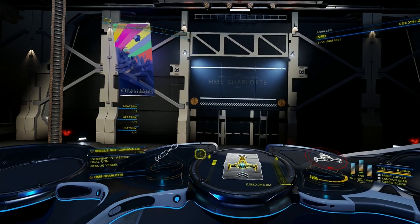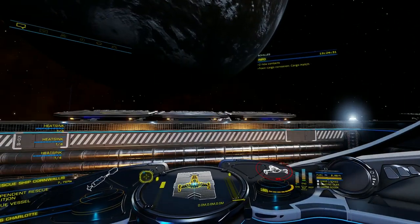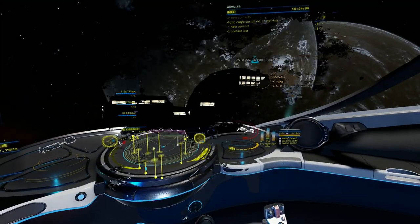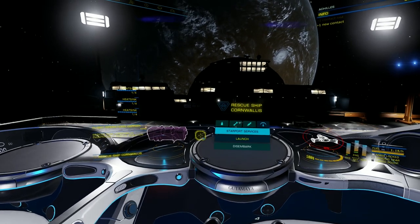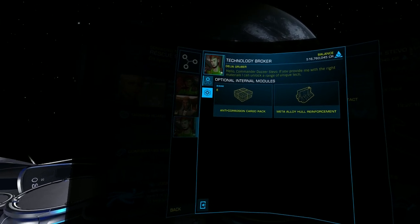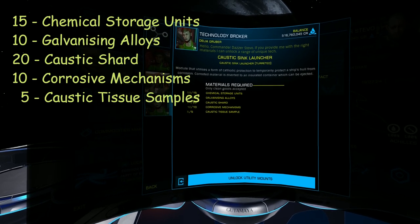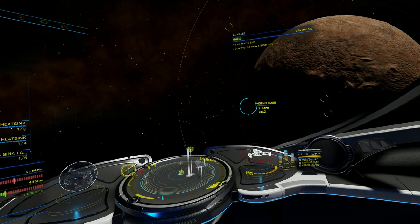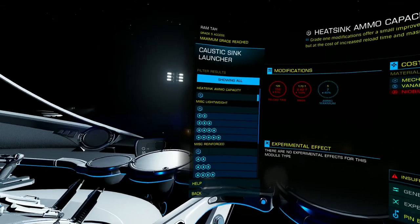As soon as you have collected all the required materials, set a course for the nearest rescue ship. Because I only have standard cargo racks and the tissue samples are corrosive, I have brought my fleet carrier right next to the rescue ship. Now let's find the tech broker and the caustic sink launcher. Here is the full list of materials you will need. Next, set a course to see Ram Tah. The caustic sink launcher can be engineered just like a heat sink launcher.